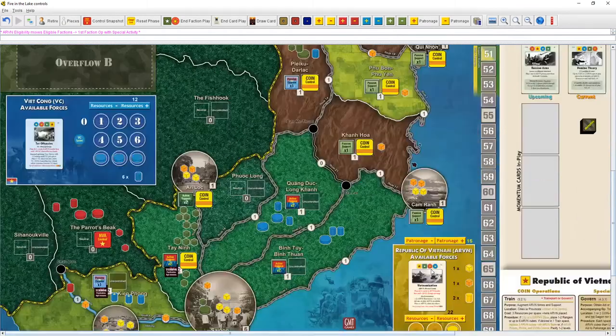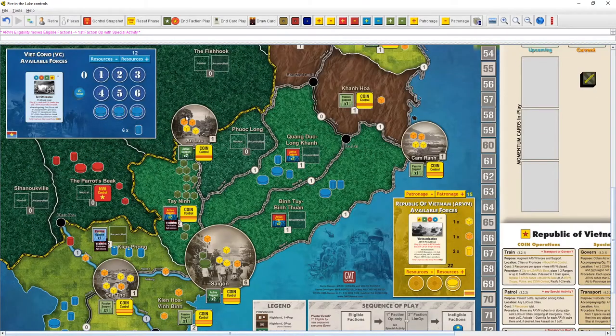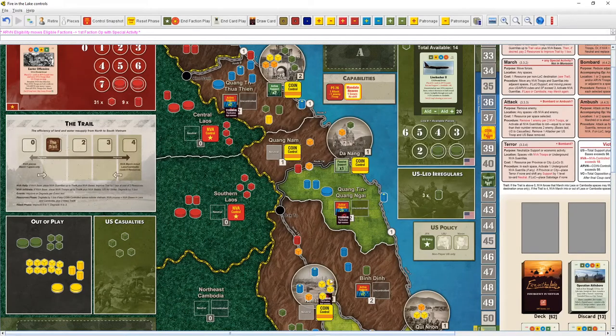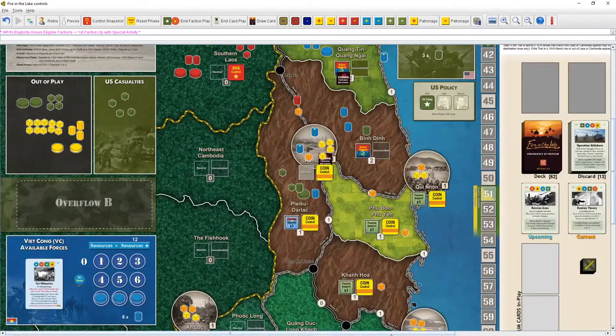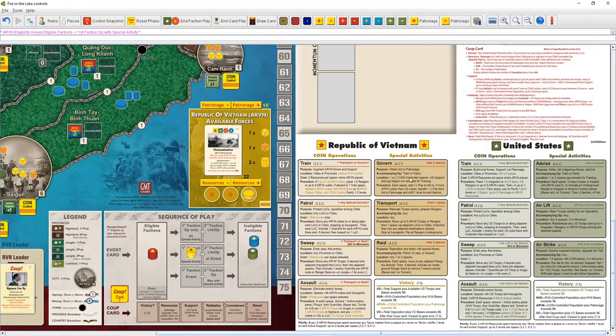We'll do the op and special here for ARVN. I want to start using the govern op — I want to take advantage of the support we boosted in towns and start building up our patronage. That is the one way we're going to long-term win the game as ARVN. We need to build up patronage; we can only control so much territory with cubes.